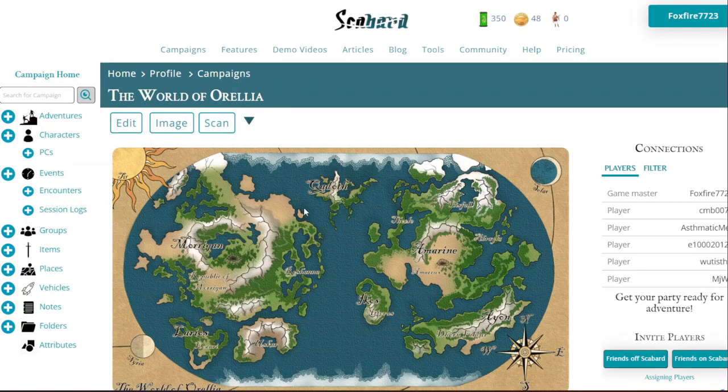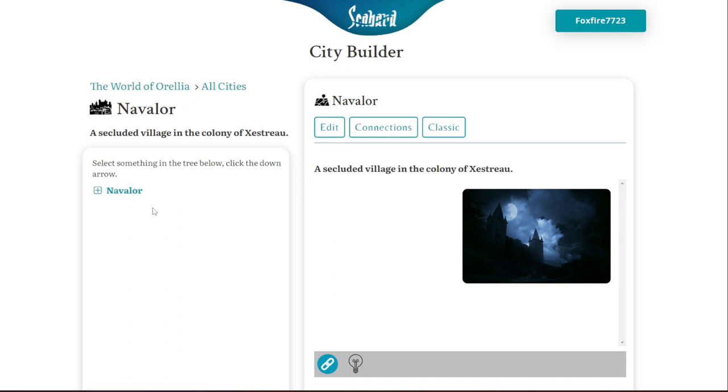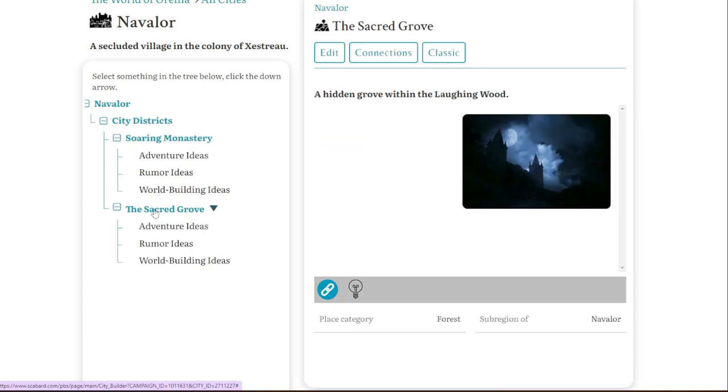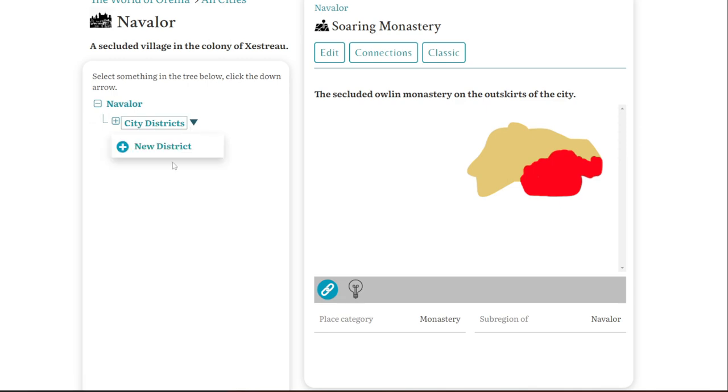City Builder has all of these different sub-regions and subsections of your town all on one page, so you can just see it all there. Let's poke around my own campaign. This is my campaign page — the world of Aurelia — and let's look at a city. I started creating a page for the city of Navalor. City Builder kind of looks like this, where it's all on one page. We're using this tree or drop-down menu situation to see everything, and you can see the city districts I've created — the Soaring Monastery and the Sacred Grove.